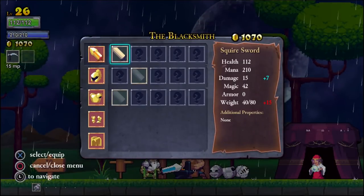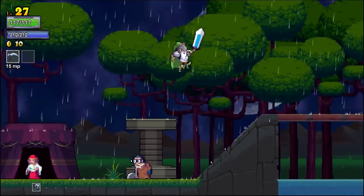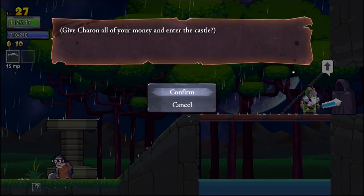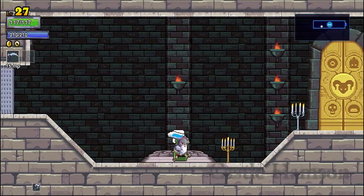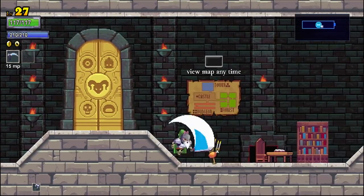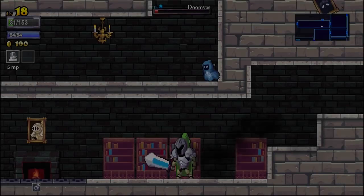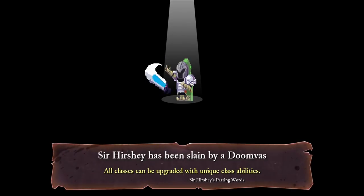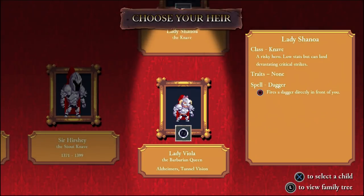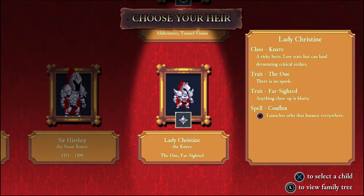Another similarity between these two games that's much more common among other roguelites is that you start each run with several random modifiers that affect how you play. In Dead Cells, you get 3 random weapons. Similarly, Rogue Legacy provides you with a random magic ability, but it does something else that's far more interesting and infinitely more hilarious. You see, each playthrough in Rogue Legacy puts you in the shoes — or rather the armor — of a knight. That knight also happens to be the offspring of the knight you played as previously who's now, of course, dead. Along with the responsibility of clearing the castle of monsters, each knight also inherits a random genetic condition from their predecessor.